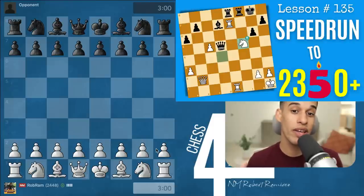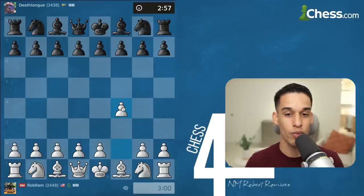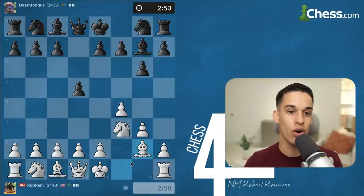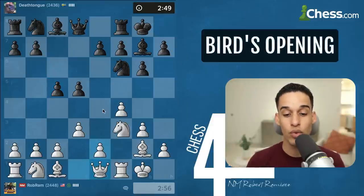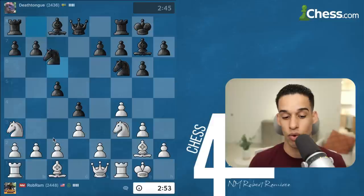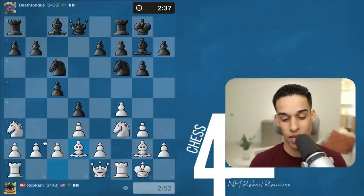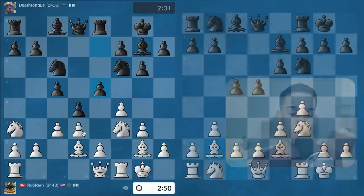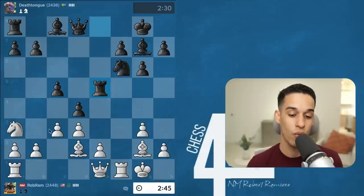Another speed run, this time we want to make it to 2500. I'm going to be doing a voiceover to explain the moves and ideas because we are playing three-minute games. I'm going to be showing you only the games I played as the white pieces, and yes, I've used the Bird's Opening for each one. Here I'm playing at 2436. I want to do pawn c3 and try to play on the queenside because of my pawn structure. You're going to see two main setups: one with the fianchetto on the kingside, and one where I fianchetto on the queenside or don't fianchetto at all.